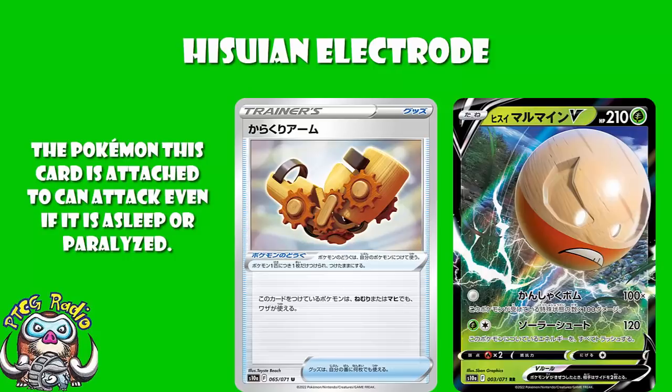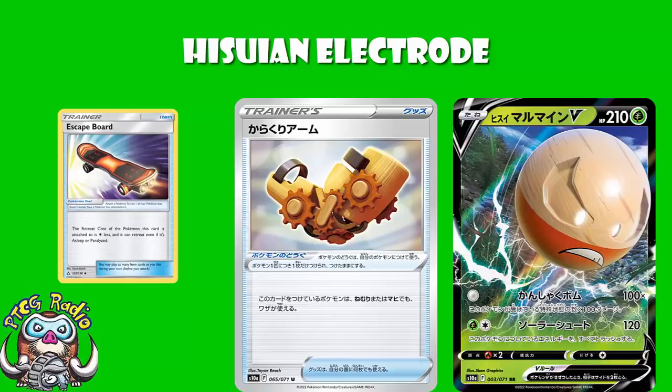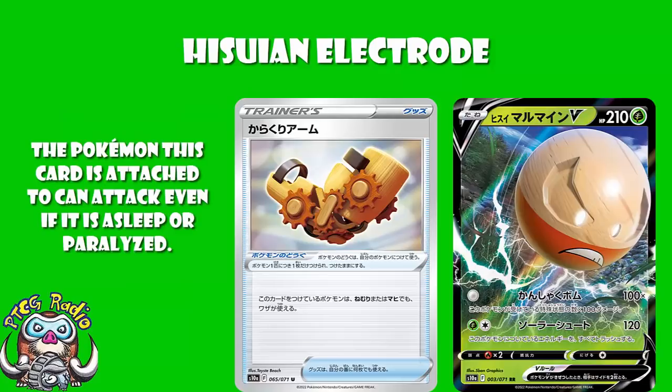It's kind of reminiscent of a skateboard — that one let you retreat if you were asleep or paralyzed; this one lets you attack. And this is a super important card, because without it you can't play Hisuian Electrode V. The absolute best you can hope for without it is being burned and poisoned — that's 200 damage. And even for zero energy, I suppose burn and poison would still one-hit KO Pokemon V.